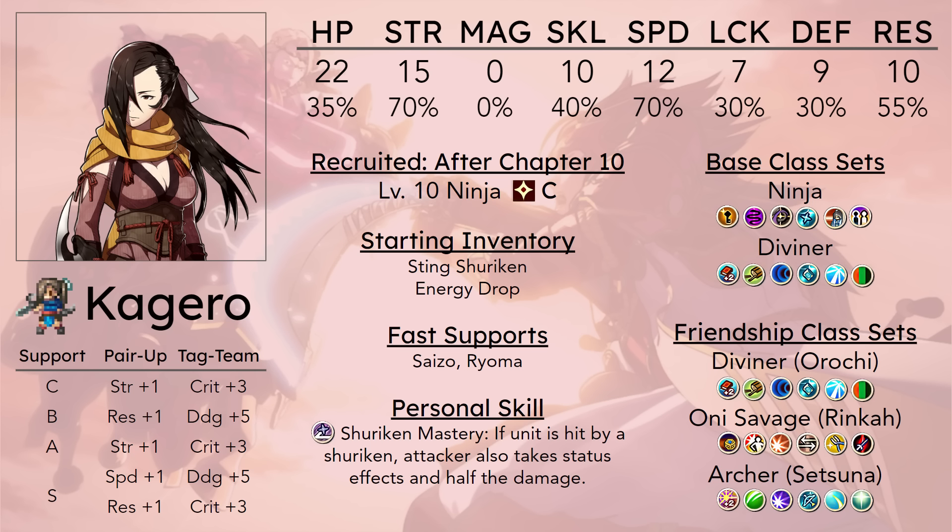Quick Draw is an extra plus four damage — Kagero isn't really hurting for damage, but it can save money on Tonics. But do you really want to spend 2,000 gold on a Friendship Seal to get into Archer? You would much rather just buy Tonics and not bother. It only works on player phase, and you want to use her for enemy phase — that's what Birthright is about. Same with Certain Blow: it's an extra plus 40 hits on player phase, which can help if you need Kagero to pick off the most threatening enemy, but spending three levels bow-locked is really not ideal.